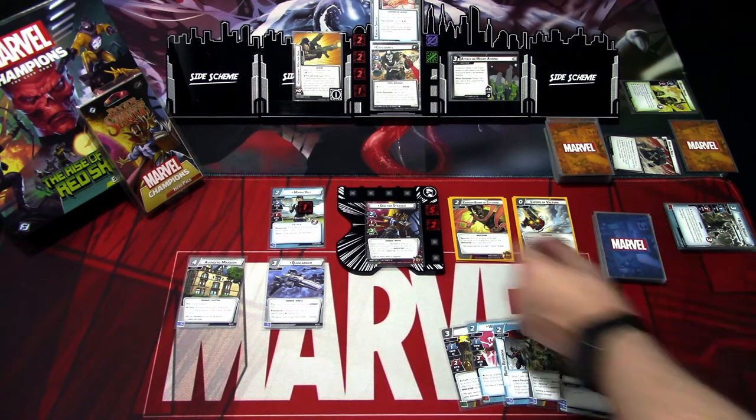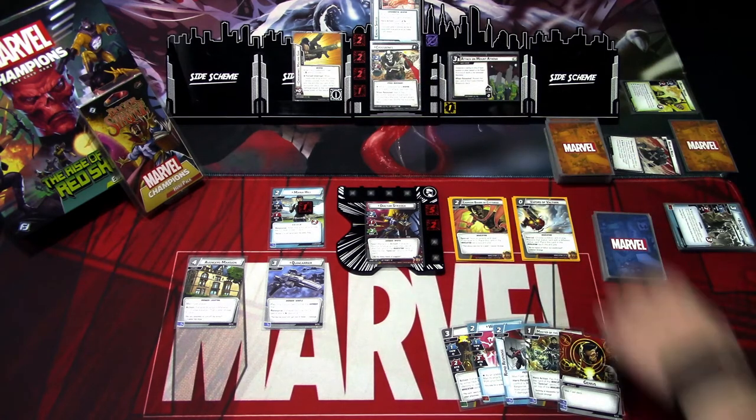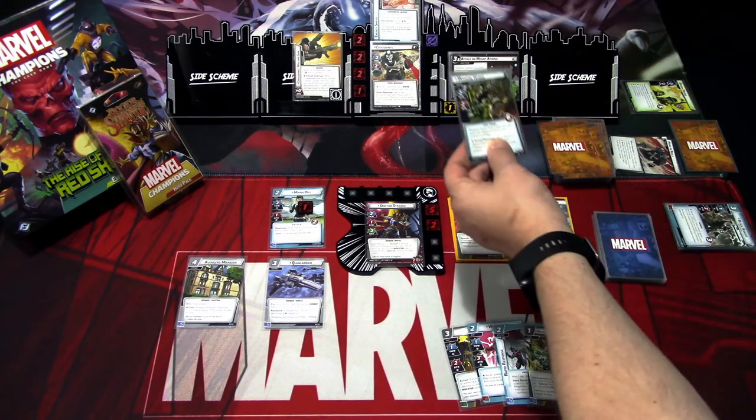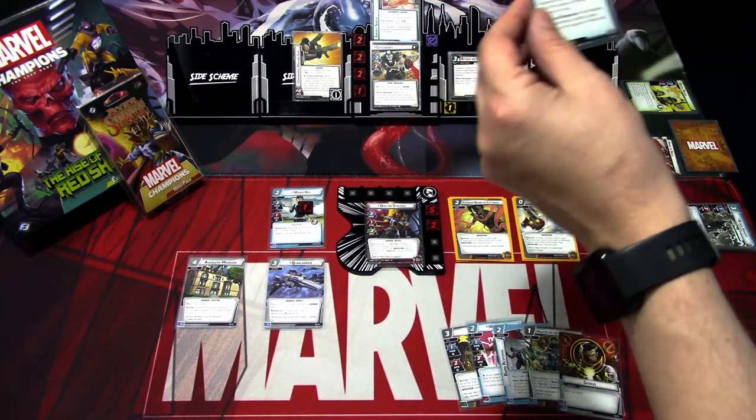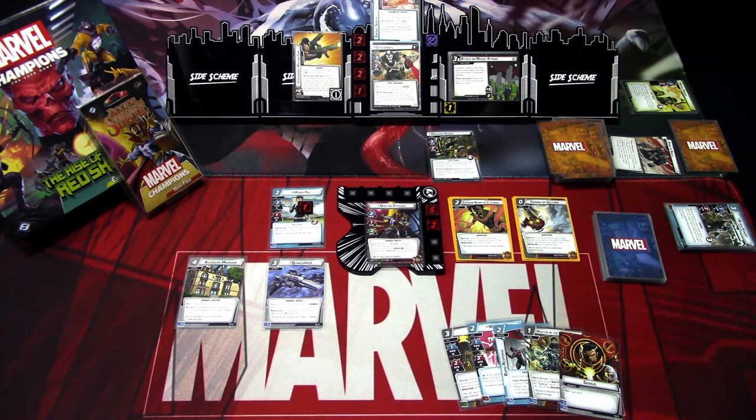The villain phase starts. We add a threat, and Crossbones tries to attack but is stunned. The encounter card is Madam Hydra. I think we'll get rid of Madam Hydra next turn.